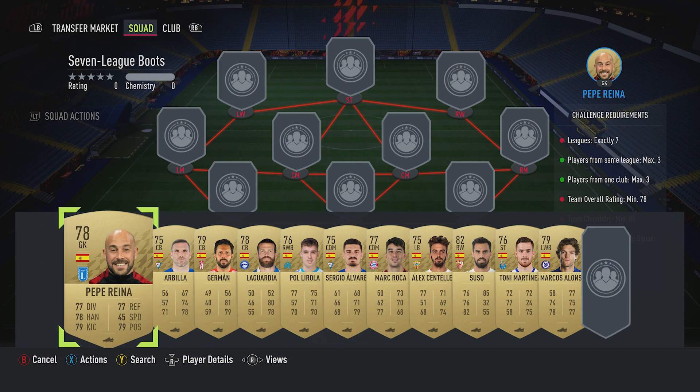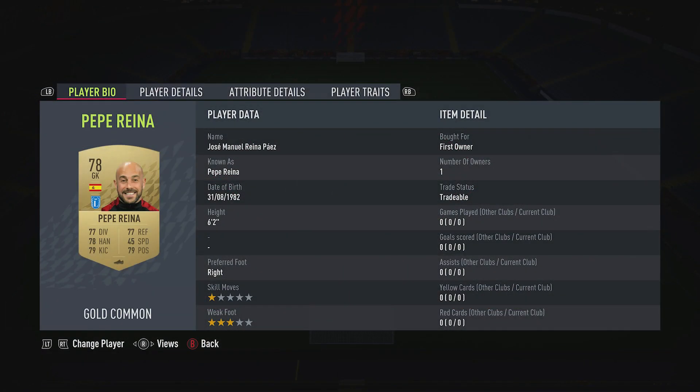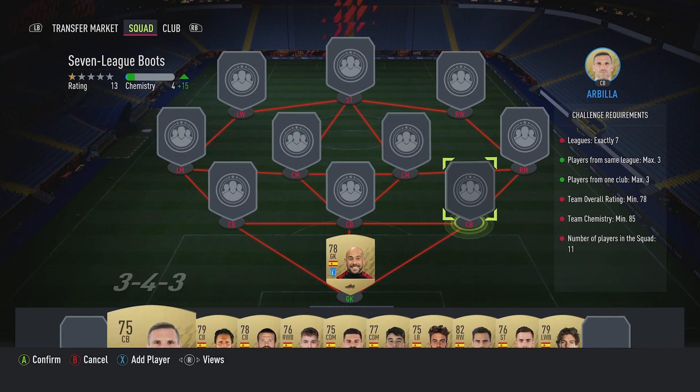So let's crack on, get it done. In goal we've got Pepe Reina. You should be able to get him for around about 1,000. Plays for Lazio in the Italian first league and is Spanish.